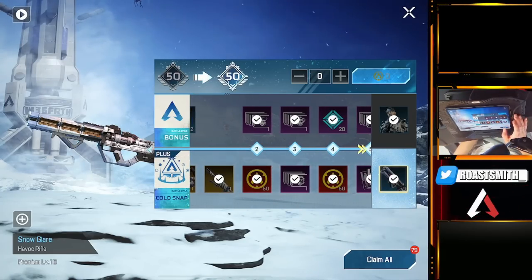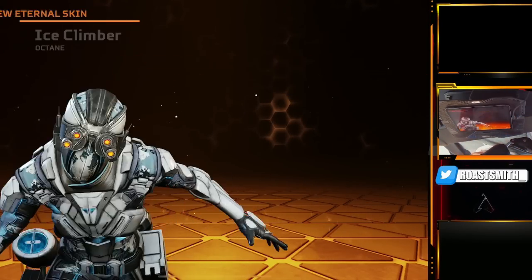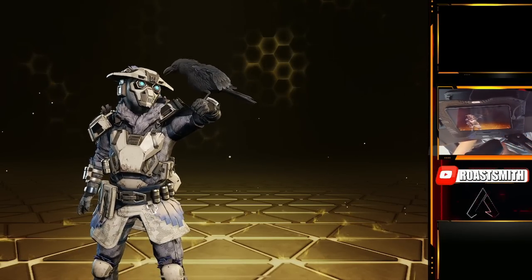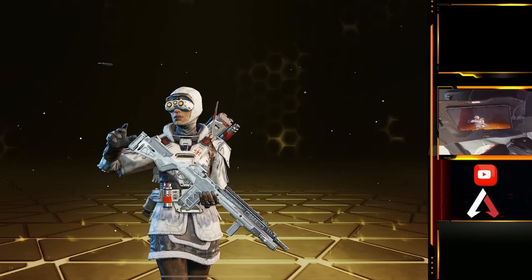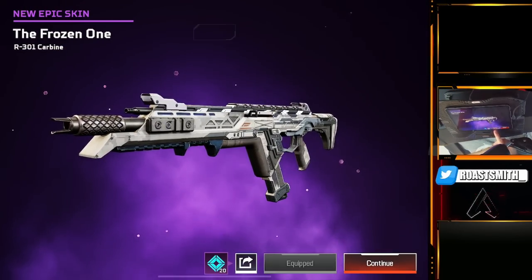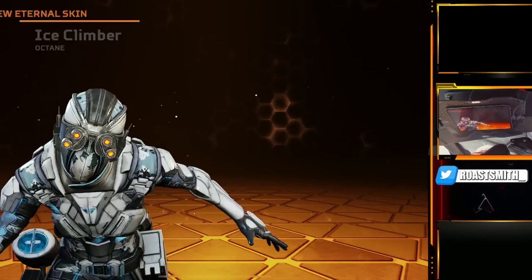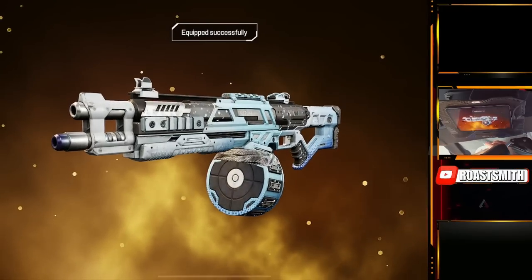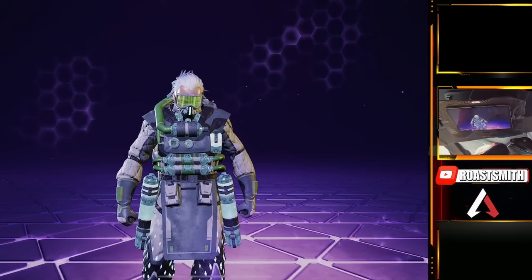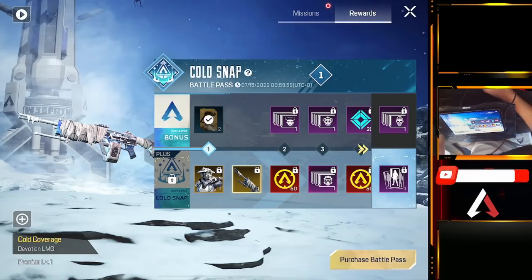To get battle pass experience, all you need to do is complete challenges in the game — super easy. The battle pass has some ice cold skins. My top five picks are: number one, the Bloodhound Snow Print skin, which looks insane; number two, the Winter Ghillie Bangalore; number three, the Frozen One R301 skin; number four, the level 50 Octane skin, which is my absolute favorite; and finally a brand new EVA-8 Evening Snow shotgun skin.